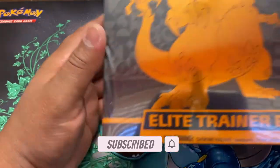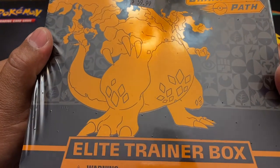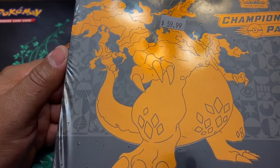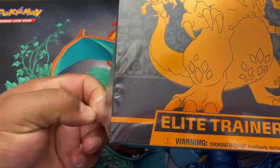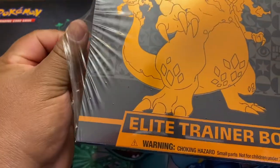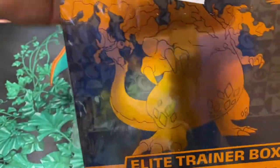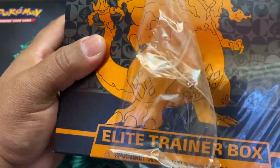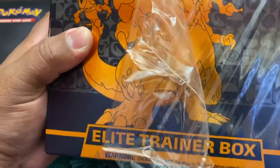I found it guys — I found a Champion's Path ETB and guess how much it was: only 60 bucks! I don't know, this is crazy. These things are going for 80 dollars, 90 dollars, 120 dollars. So I saw this and I was like, you know what, I'm gonna snag this bad boy.